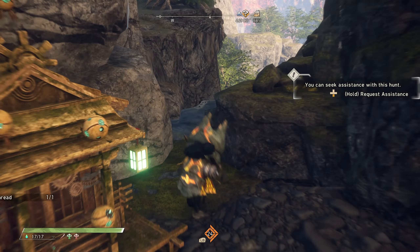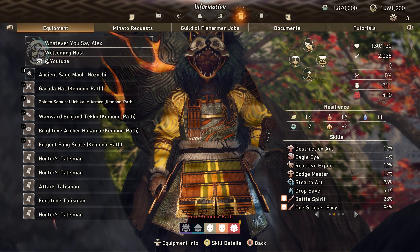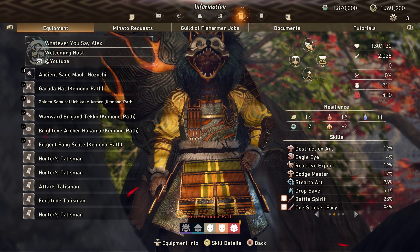He's right there. The build I'm using is pretty much the same mall build from a while ago - the 94 percent one, with stroke fury and 23 percent battle spirit.